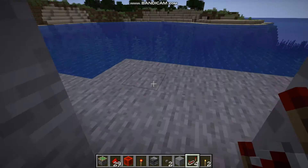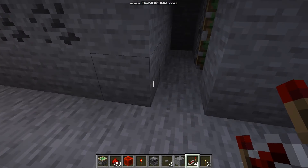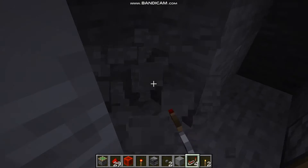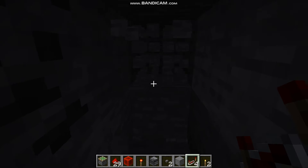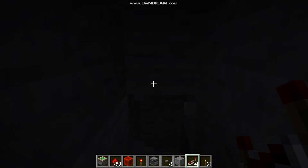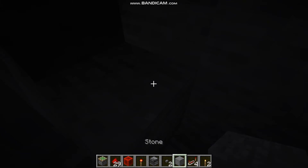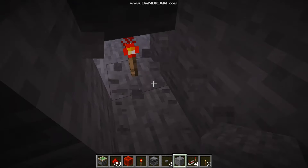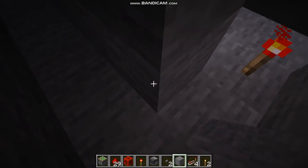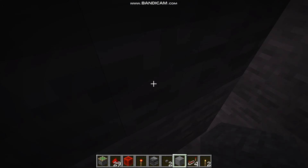Now we're gonna make the second half. As I mentioned, the distance is six blocks, so I'm gonna dig in six blocks just like that — one, two, three, four, five, six. I'll fill that area real quick, and the redstone torch is supposed to be right here — yes, right there. As you can see, that's our redstone torch.